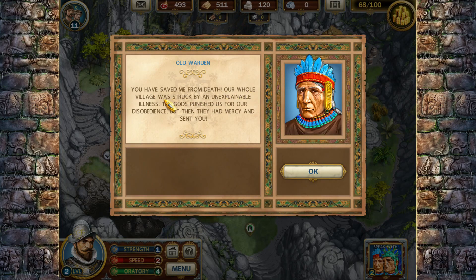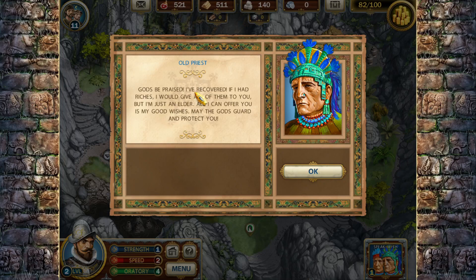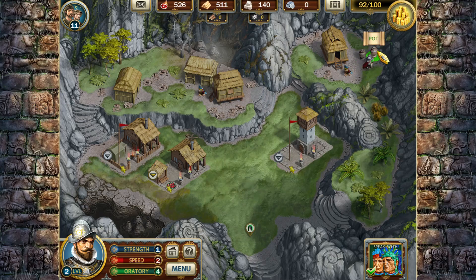'You have saved me from death. Our whole village was struck by an unexplainable illness - the gods punished us for our disobedience, but then they had mercy and sent you.' This kind of rewrites history, but at any rate. I found another secret: among the thick rushes, the old men saw the white fish and white frog foretold by the god. The game has a few typos in it - normally I don't read these aloud so I never noticed them before.